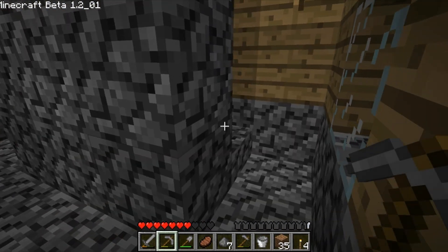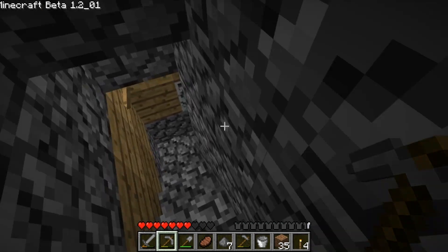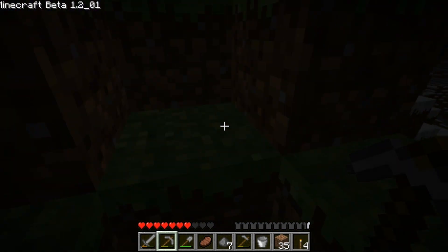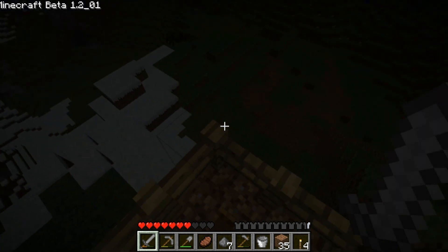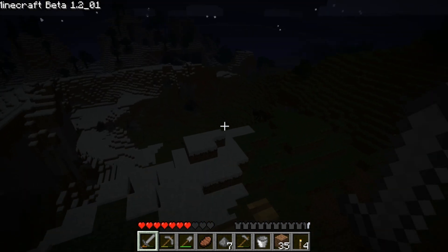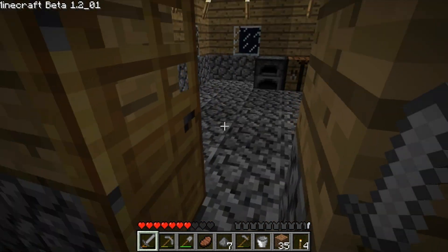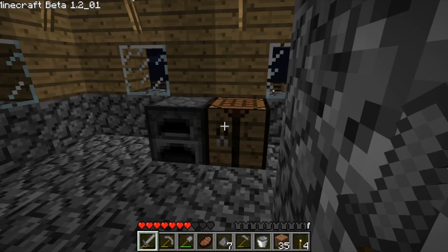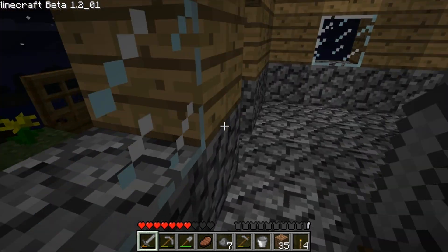Now that we are inside, I am going to show you one last thing — I was talking about steps. This is a step: you can quickly walk up without having to jump up and down. To create a cobblestone step or a wood step — you can use wood as well — simply arrange the materials in a step formation in the crafting grid and you will get four stairs. That is what I used for my entire walkway, and what I will be using for outside.